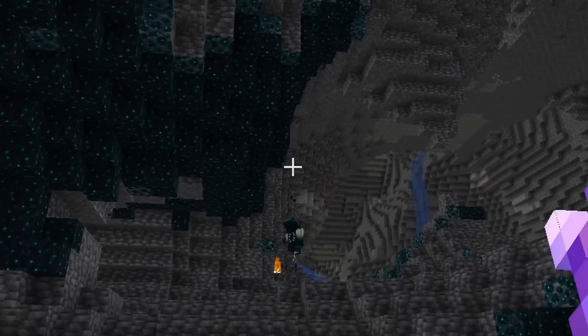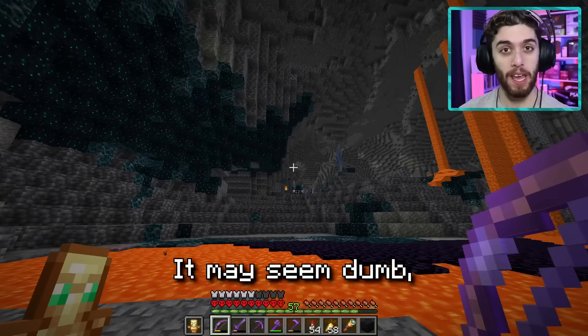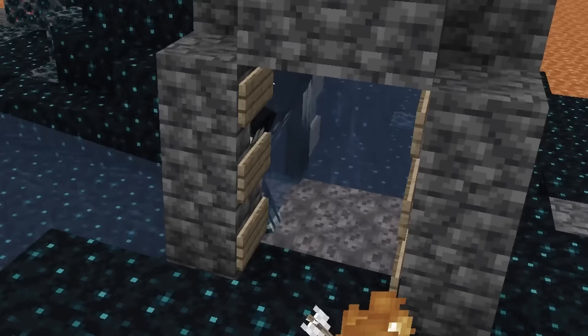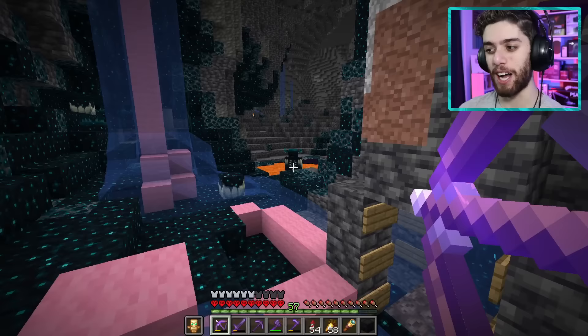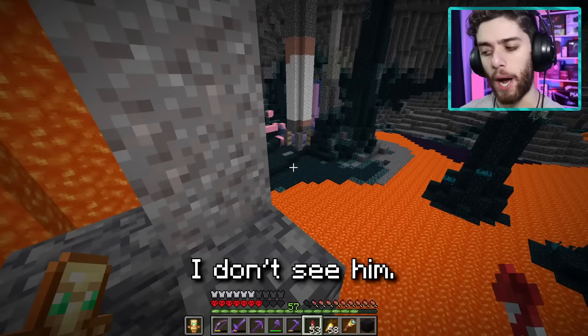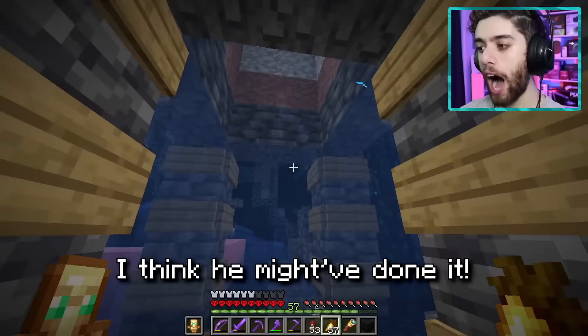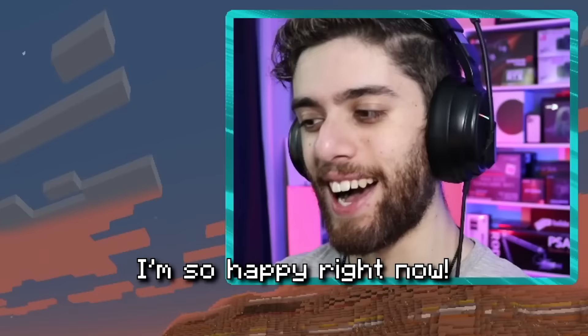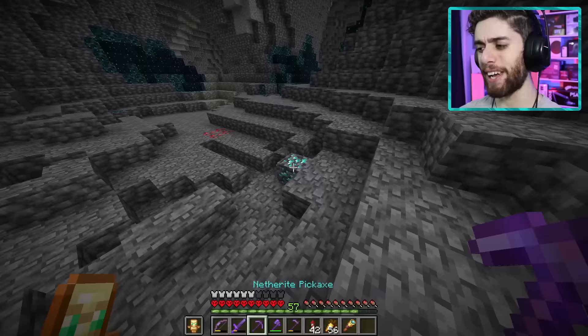Then I thought of a genius idea. It may seem dumb, but I have a plan. When I first made my warden jail, I used a water elevator to get the wardens up — so yeah, I think you get the idea. Come on buddy, get in the water elevator. I believe in you. He's coming — get in the water! Did he get in it? I think he might've done it. There is a warden in there. We did it! I'm so happy right now. And look — more diamonds. I love this cave.